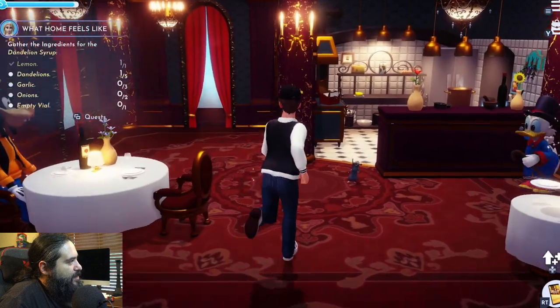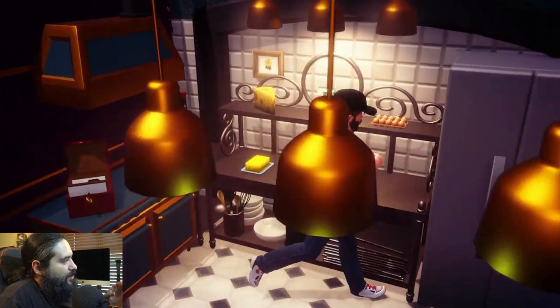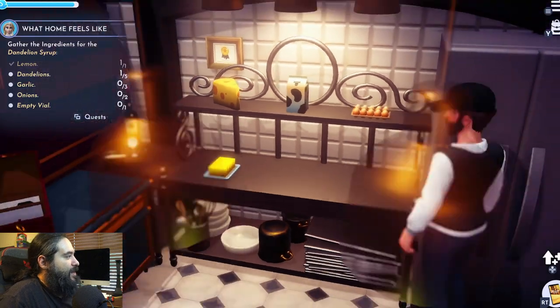You will get a selection of goods in the back of Chez Remy. What I recommend is you bring 10,000 coins and buy at least 10 of each of these items. Preferably more, because you can make soufflés.